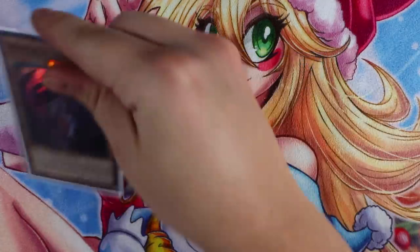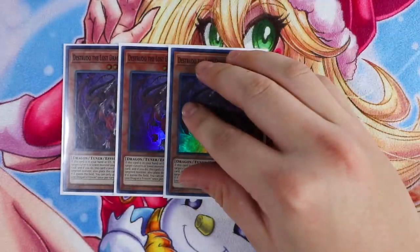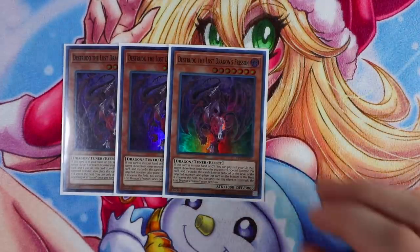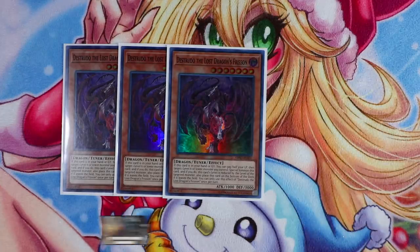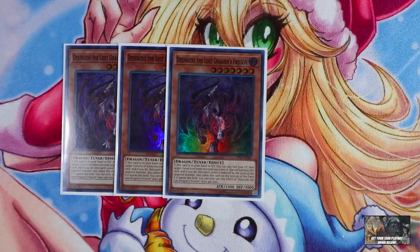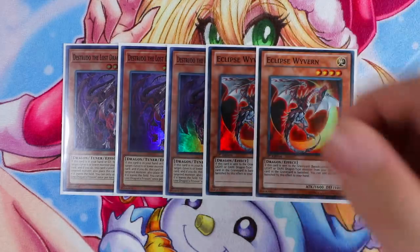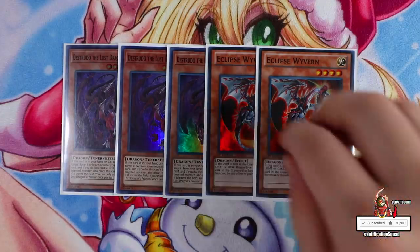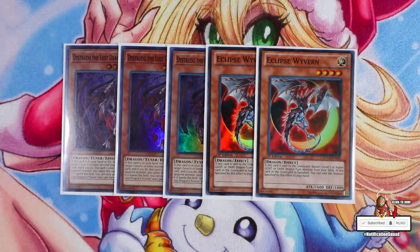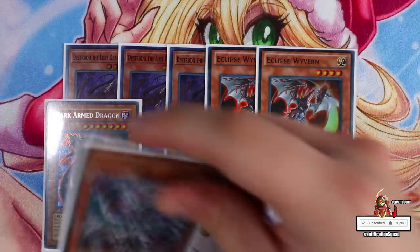Next for your Chaos engine, you're going to play Triple Destrudo the Lost Dragon's Frenzied. This card is really important because it makes level sevens in your extra deck, and there's a level seven monster in the deck that helps you make Tomahawk. It's also another body on the board for more plays. Double Eclipse Wyvern — you can easily get access to it with Brilliant Fusion, and you can also send it to the graveyard off Curious. Eclipse Wyvern searches your Destrudo, Dark Armed Dragon, and Chaos Dragon Levineer.